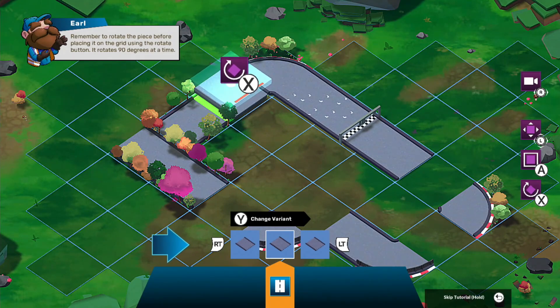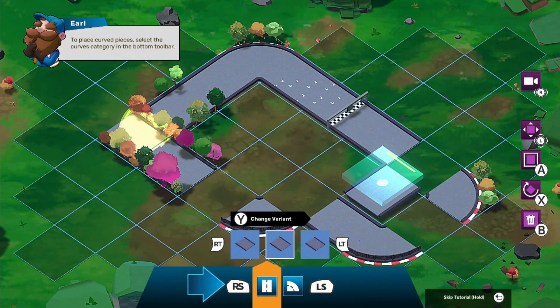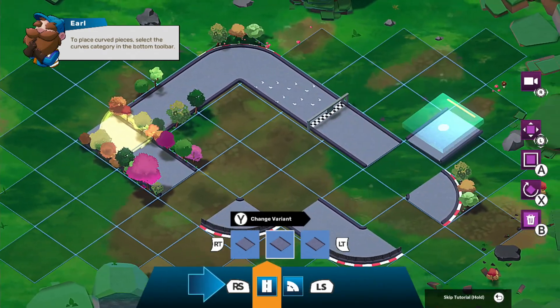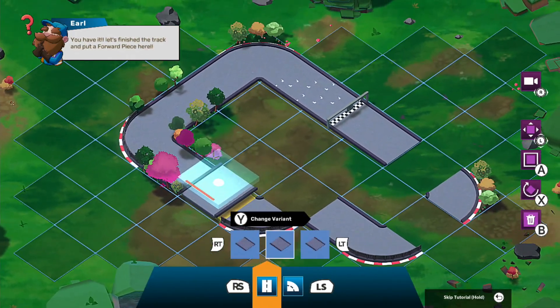Rotate it with X — there we go. To place curve pieces, select the curve from the category. Let's see — red, red, green. It wants curved pieces so if we change that and add it there. Place it — A or B? Oh, that clears the track. Okay, got it.